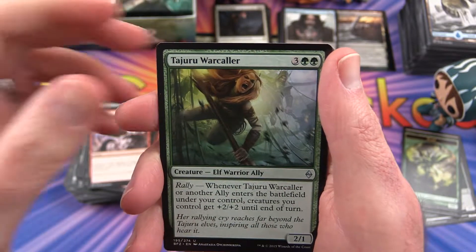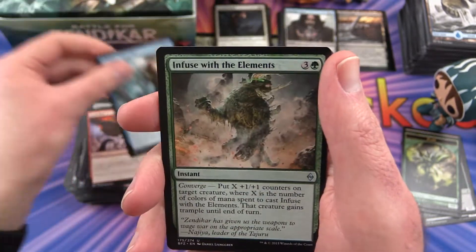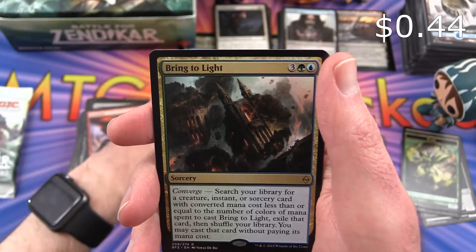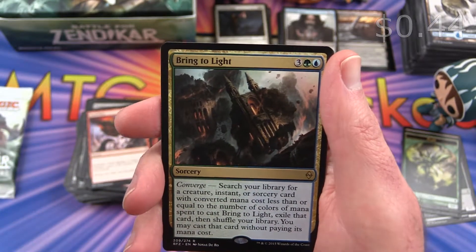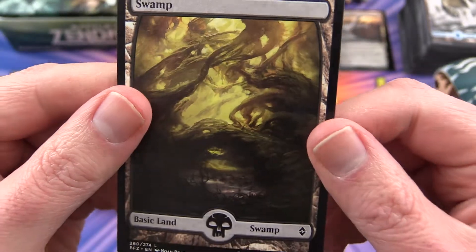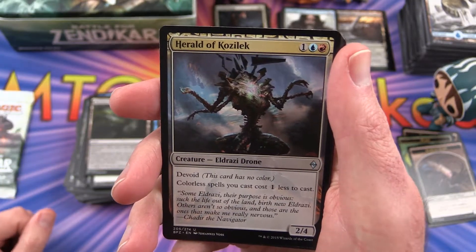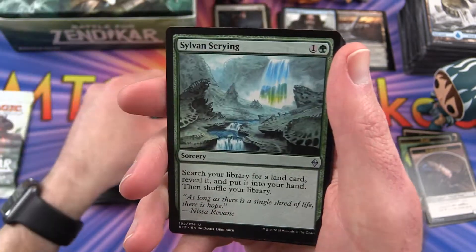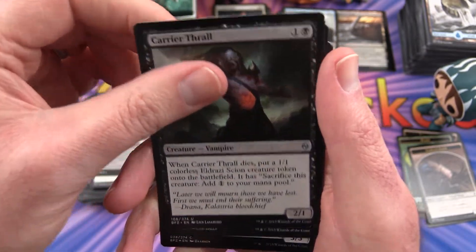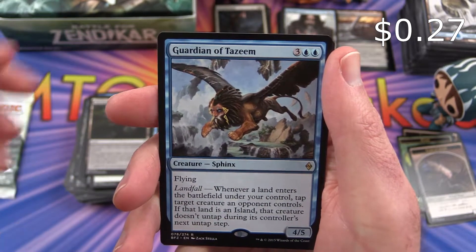Tajuru Warcaller, Halimar Tidecaller is the uncommon, Infuse with the Elements, and Bring to Light is the rare. Oh, that's a nice Swamp — I'm liking the full-art lands here. Uncommon is a Herald of Kozilek, Sylvan Scrying, Carrier Thrall, and a Guardian of Tazeem is the rare.